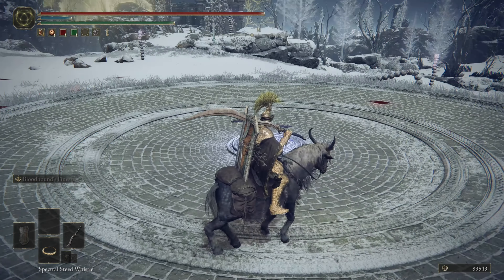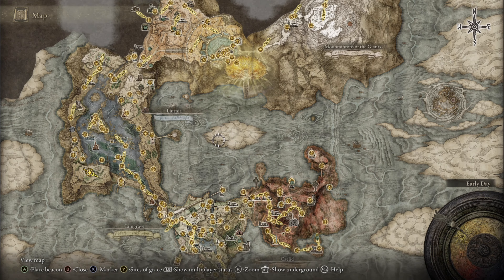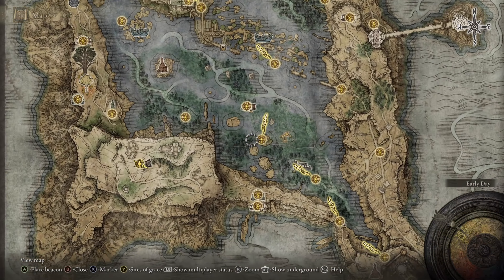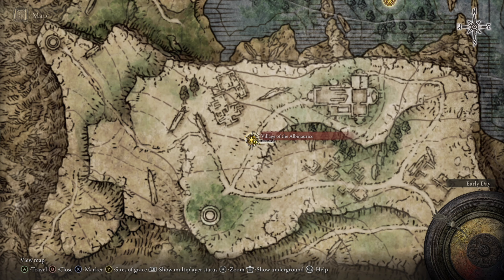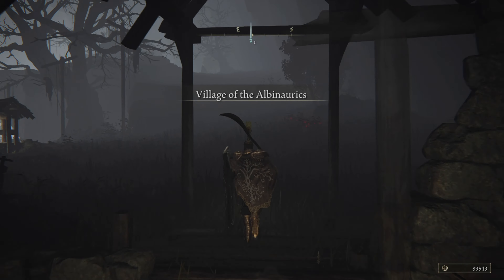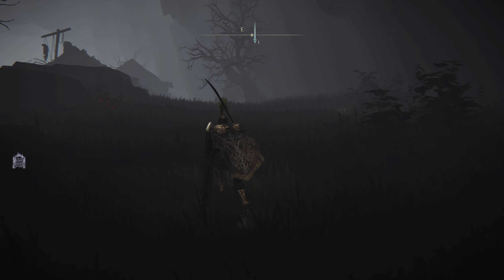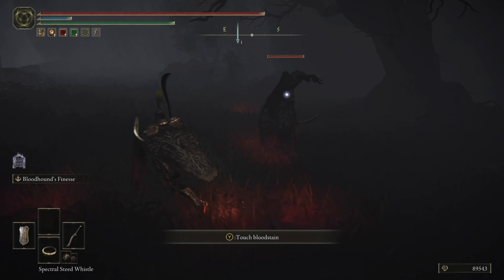For the next armor sets, you will be getting the Depraved Perfumer armor. There are a couple of locations you can go, but the location I'm going to show you is a lot faster to get to. The first location is going to be all the way over here in the Village of the Albinaruix. Just go here and run up — you can see the guy up top over there, right by that big tree. Just keep farming him until you get all pieces of armor.